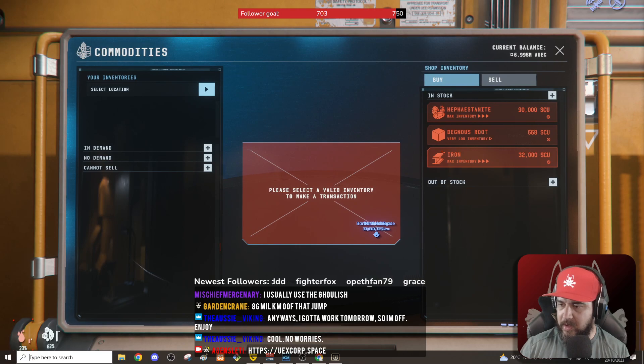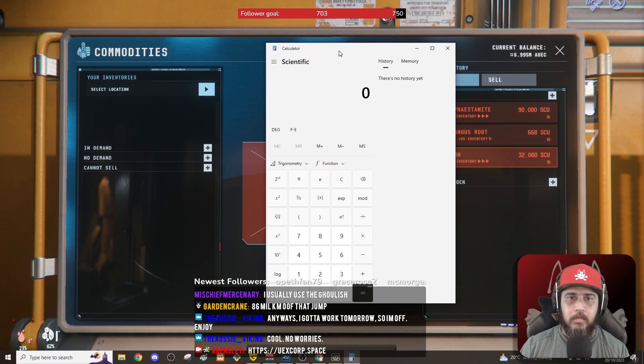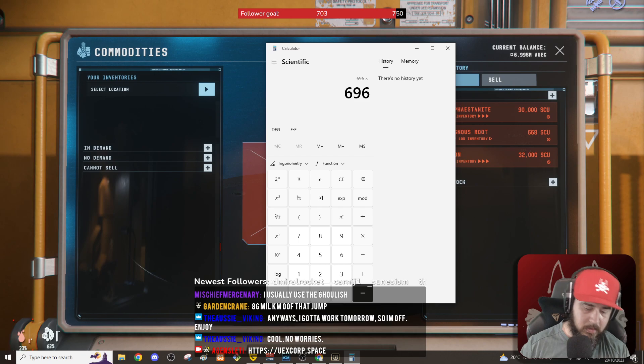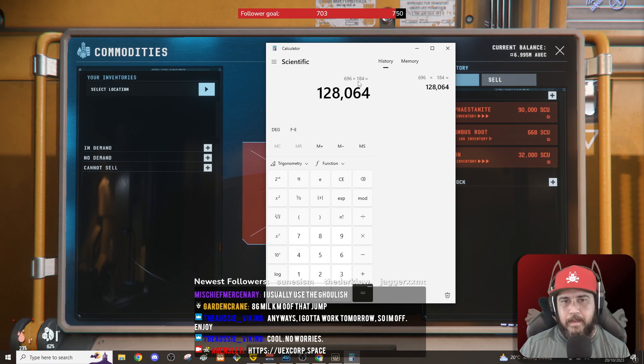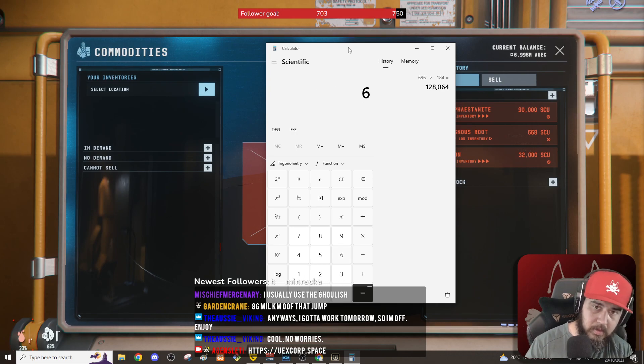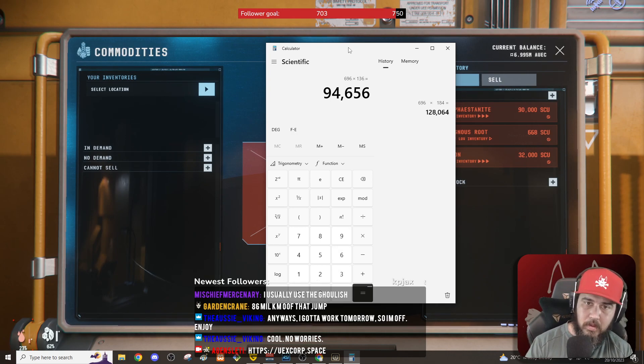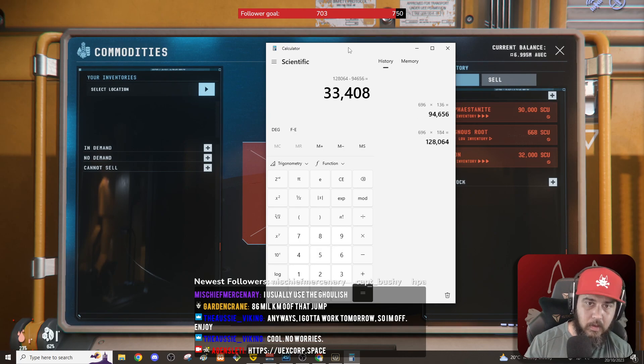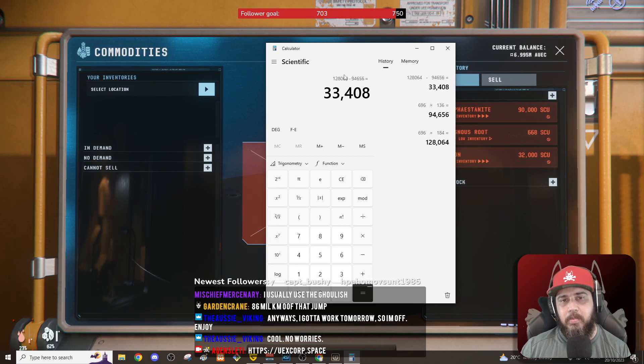So if you're doing that in a C2, let's calculate. In a C2 — 696 SCU capacity — the scrap is 184 credits per unit. You're selling for 128,000 there, if you're buying it at 136. You're not making much per run but it's better than nothing. So in a C2, buying scrap at Orison TDD and selling at the Pyro station, you're making 33,408 one way.